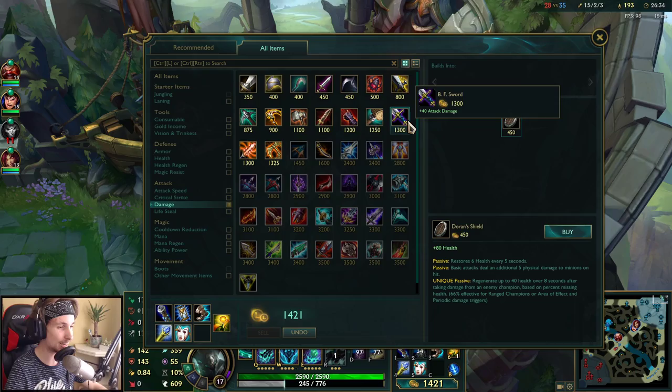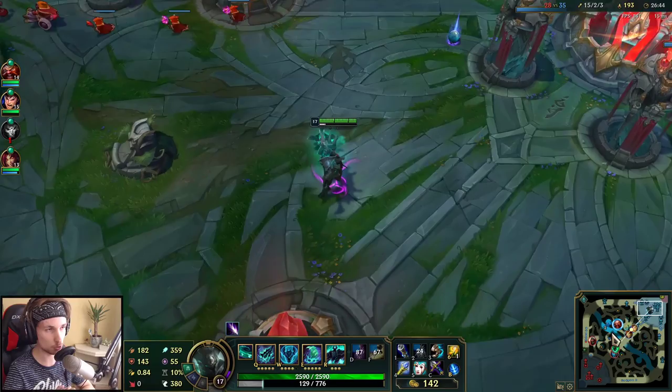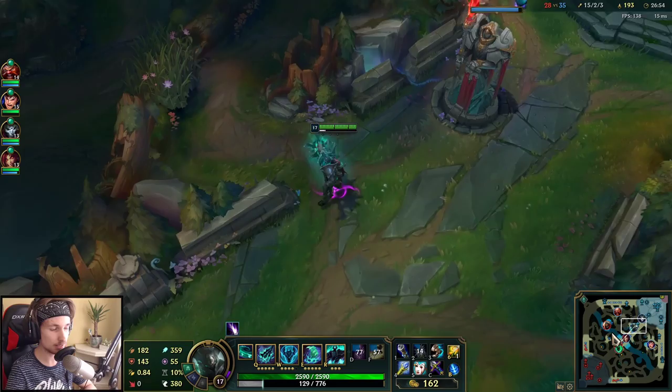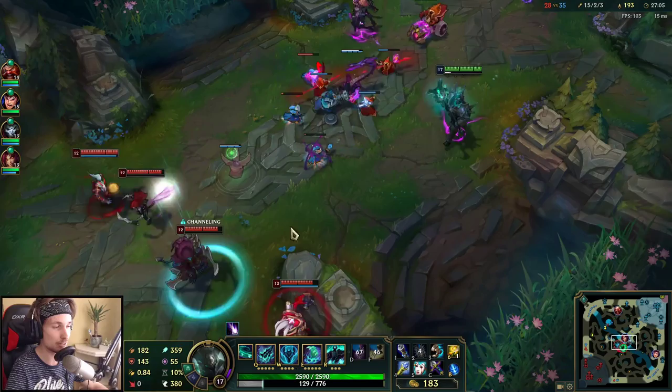We get the Void Staff, and for the final item I'm actually going to buy a Guardian's Angel. To be honest, this is something you usually don't buy on Mordekaiser, but this game is an exception because we are so fed with about 15 kills. It is 100% worth buying Guardian's Angel right now — I need something to survive in case they try to burst me.